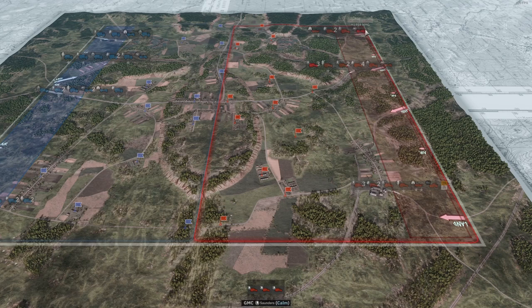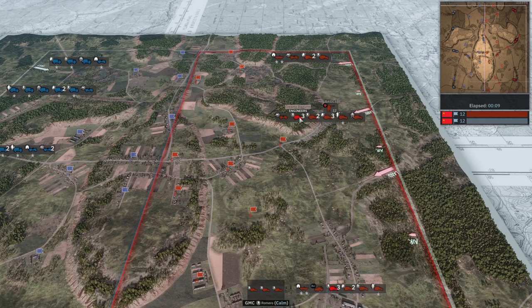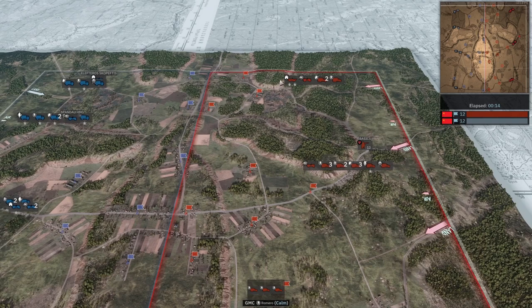Engineers, 2 Basics, Rangers, Marauders, Rifles Early, Rifles Leader in the middle. M19-19, 3 Engineers, 2 Rifles Early, 3 Basics — Basics have loaded already — Rifles Leader and M1 Gun. Then Rangers, Marauders, M19-19, 2 Basics and Rifles Early.